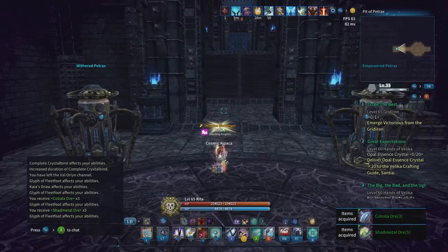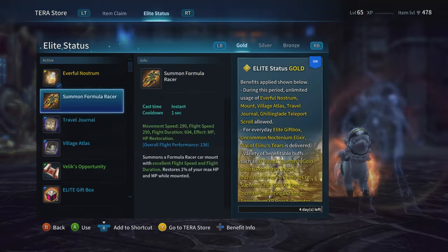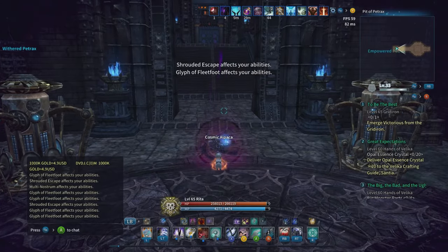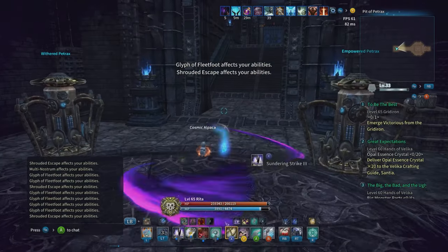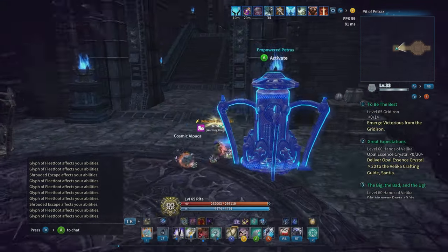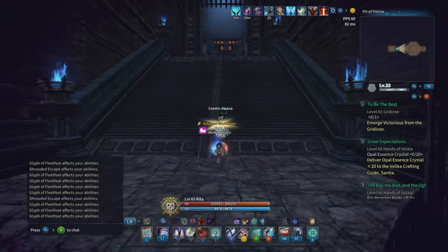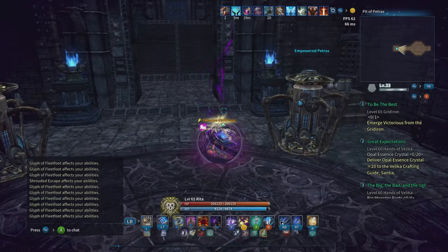Here's what you gotta do: first you have to stack your Kai's Abyss. Once the Kai's Abyss is stacked, you activate this and then speed run on top of the floor. You gotta shadow, cable step the floor, activate shadow, cable step the stairway — you pretty much have to get to the boss as fast as possible.